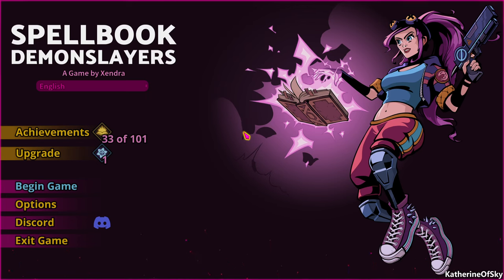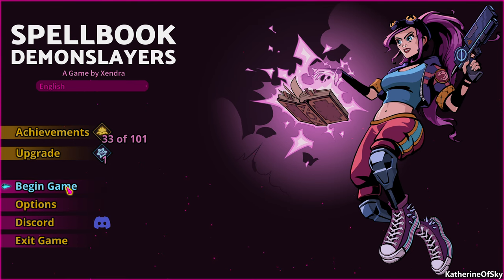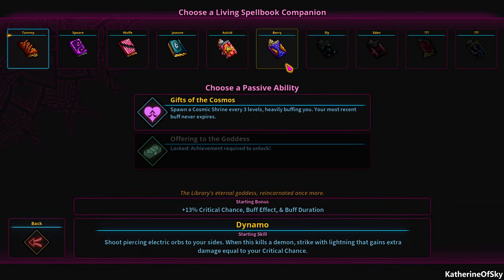Greetings and welcome back to Spellbook Demon Slayers. I'm Catherine of Skye. Really excited to play this game again, I really like it a lot. I'm going to go back here — I don't want to play as a spellbook. I found it really hard to see where her feet were, because you're a floating spellbook. So we're going to go ahead and choose a different one that I've already played.